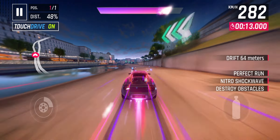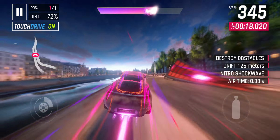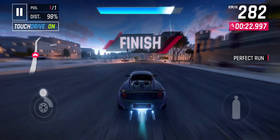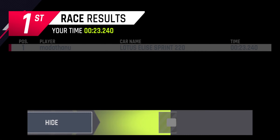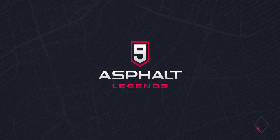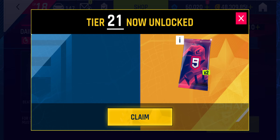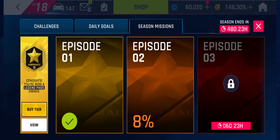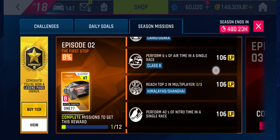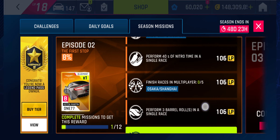It doesn't matter what path you take - it's unlikely you'll hit 10 objects doing that lap. So to do the next mission, I'll just run around the Credits Heist to tick off getting 40 seconds of nitro and 3 barrel rolls.